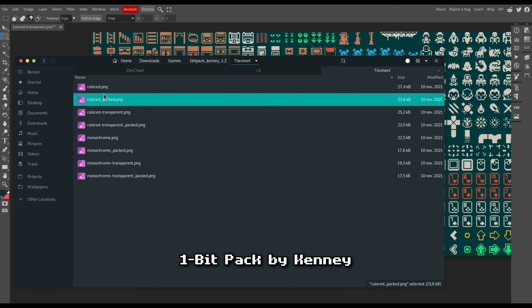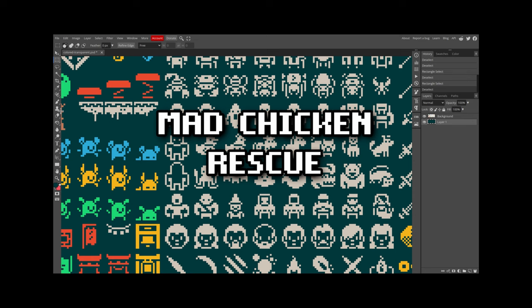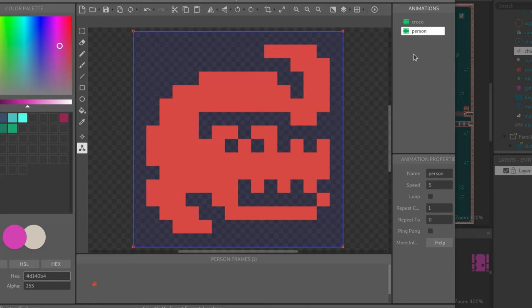I grabbed this 1-bit asset pack, initialized the git repo and let's go. The concept is a mad chicken rescue where you have to rescue your chicken paws and turn them into a kind of an army. These follower slots are basically a chain that follows the player at all times, used to snap chickens into position when they're following you. Now the enemies — each with their own resistance, speed and view radius.